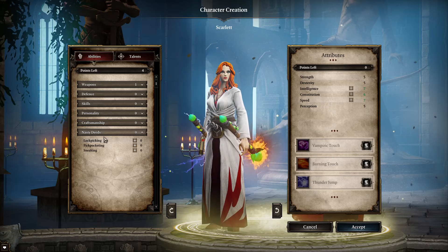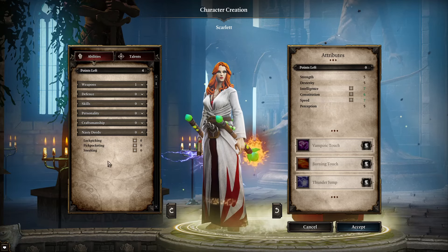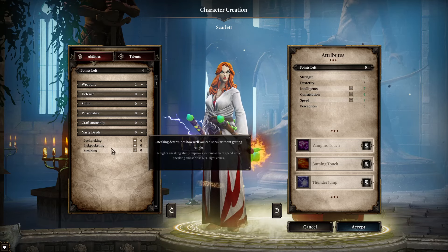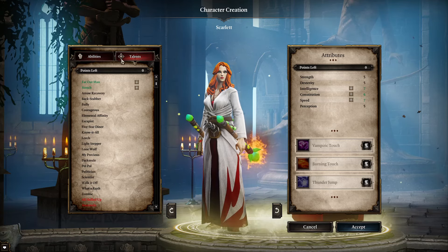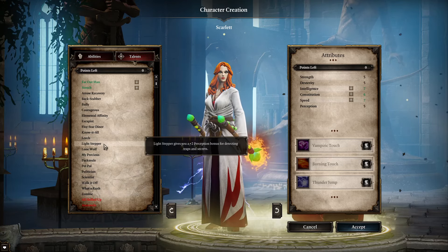I've probably listed a load of things that you're thinking you need all of — don't worry about it. Pick a theme for your character and just go with that on each character. Remember, you can always play through the game differently in the future. The talents are something a little bit different, and this is where you really customise your character and how it's going to feel like to play.